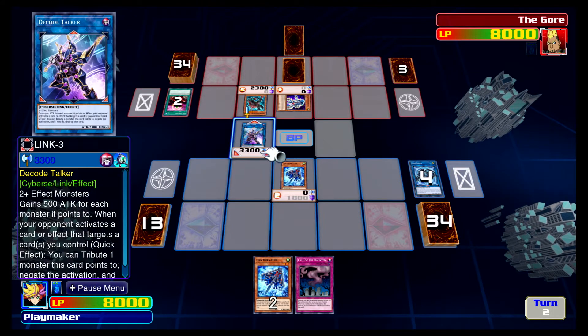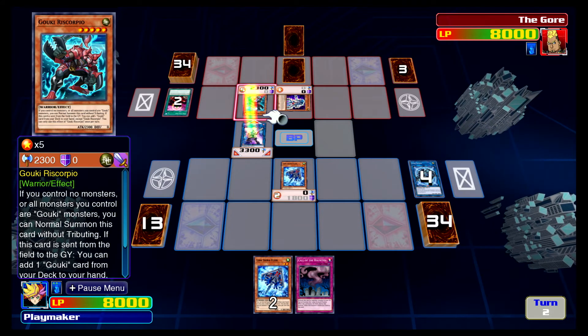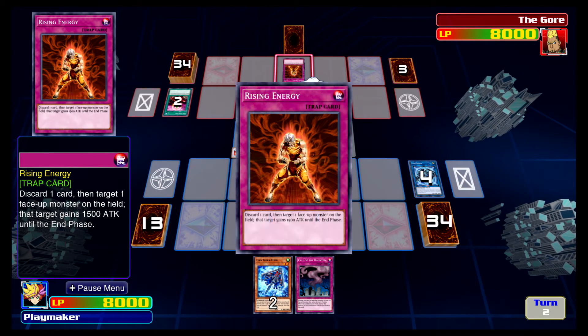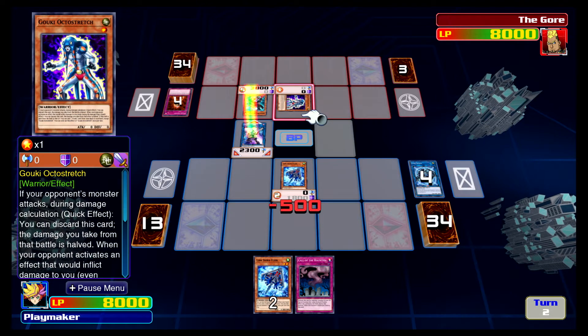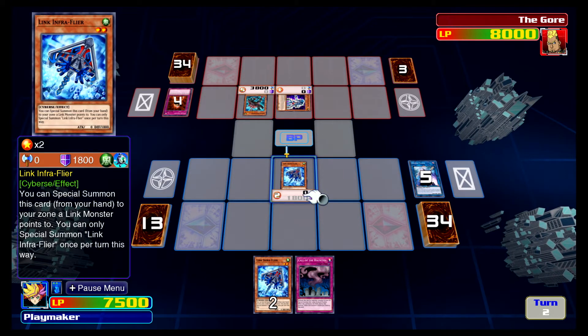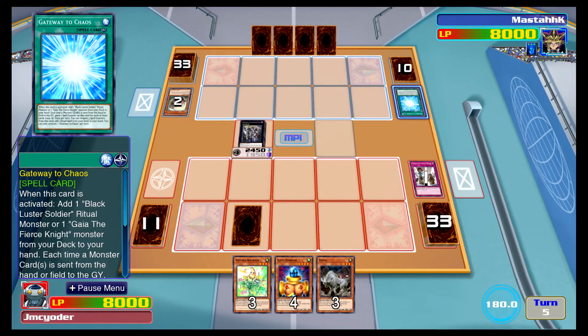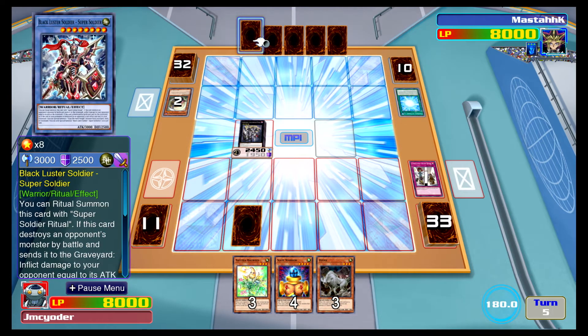The only thing stopping me from giving Link Evolution a perfect review are a few bugs I encountered while playing in the story mode. Multiple times, seemingly at random, the game's framerate would drop almost to zero as the computer enemies I was dueling struggled to play their cards. While this only happened a few times, it was incredibly annoying and heavily affected the momentum of the game.